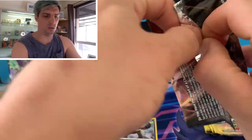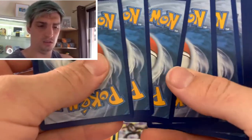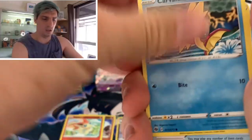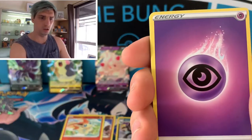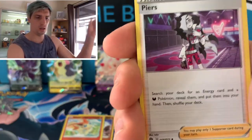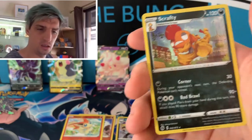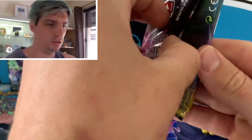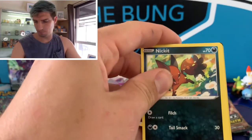I think I need the Venusaur still — I said it last time I opened Champion's Path. So let's hope for a bit of magic and grab a Venusaur. Kavana, Trainer, Vulpix, Machop, Rolycoly, Energy, Charmander, and a few Trainer cards. Alterior reverse and Scraggy — one of my favourite regular holos, to be honest, even though I've probably got ten of them. Still cool.